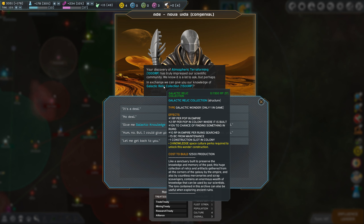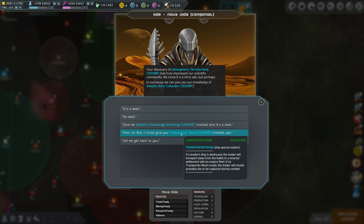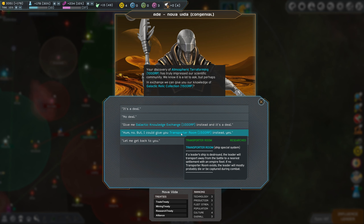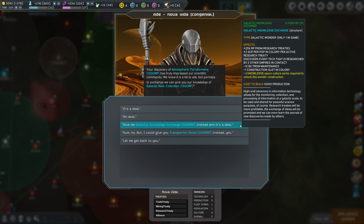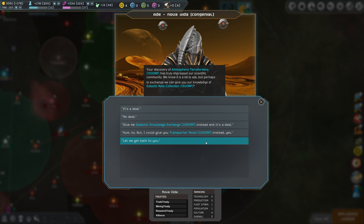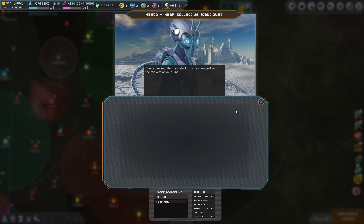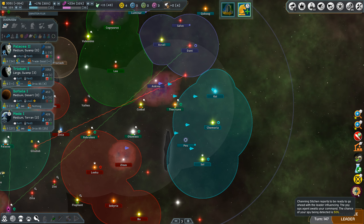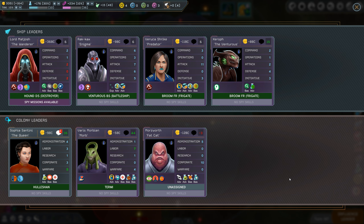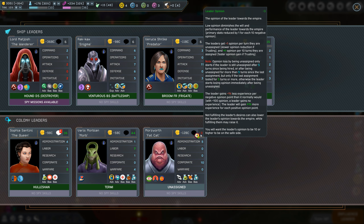Do you have a wish to exchange texts with us? Discovery: atmosphere of terraforming has truly impressed us. Galactic relic collection — plus one research point per pop in empire. It's a galactic wonder. Ten percent chance of finding something in ruins. There's also a transporter room — this is actually probably more important to me, but the problem is I have to build them on the ships. I almost want to just do it to stay on good terms with them, so we'll just do it. We're going to be on better terms with the Cake for now since we're going to take out the humans.